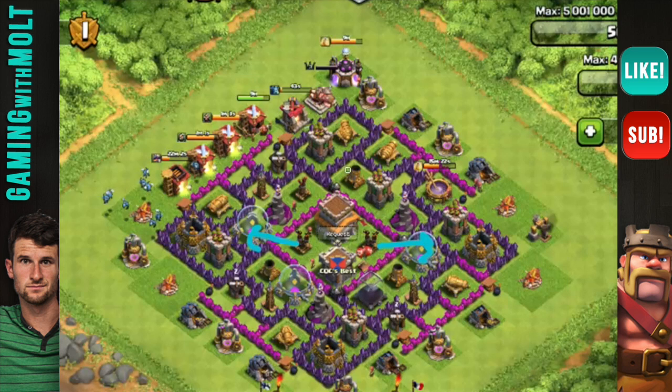Try to get your third air defense triangulated — either up top or down below — and then you'll be sitting pretty good. It's great that your archers and cannons are upgraded; I just would have prioritized my wizards first. Overall the base looks pretty good — just figure out what to do with your air defenses. As always, you guys are awesome, thank you so much for the support. Keep calm and clash on — I'll see you later.